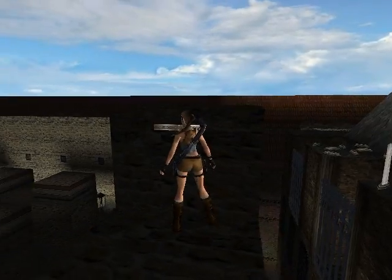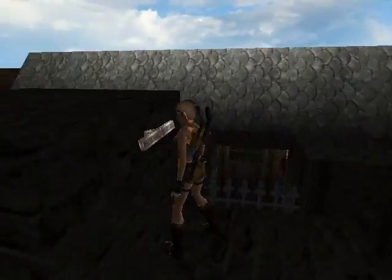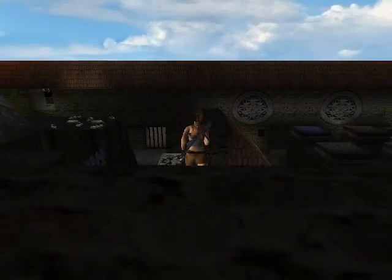Welcome back, this is part 4 of Cat Weasel's Lair. What we've got to do is a very stupidly difficult bit to get a lever. Do this, do that, jump.